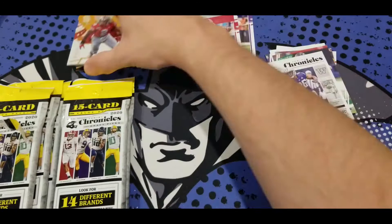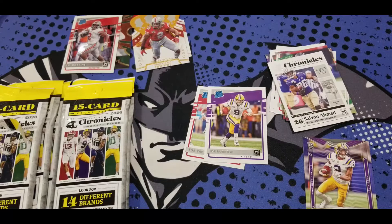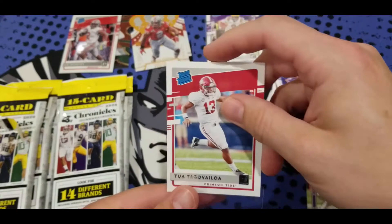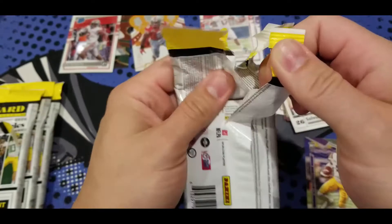So we've got Tua and Burrow in the first pack here — just a rated rookie Donruss, but still, that's not a bad start. I don't know if we hit all 14 different types of cards out of just one 15-card pack, but looks like we got off to a good start. They have blaster boxes, these, and mega boxes, as well as all kinds of stuff you can get with this.